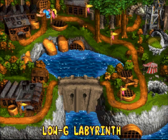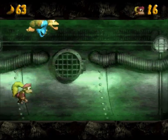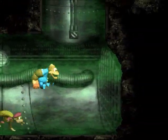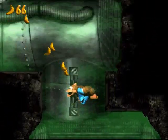And now we have to do the Low G Labyrinth. Get that awesome DK coin that's hiding out in here somewhere. I'm just excited that I get to do this level again, because this whole low gravity thing is totally the shit.